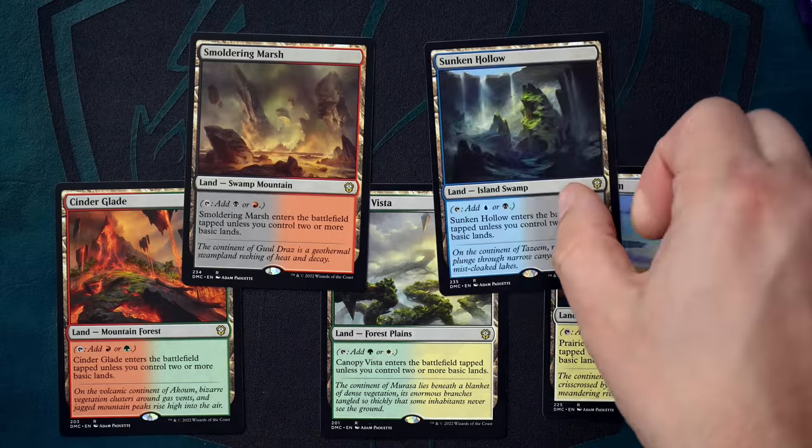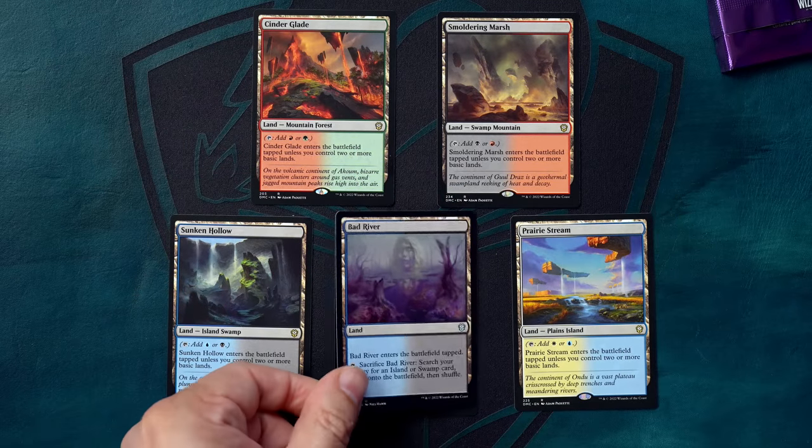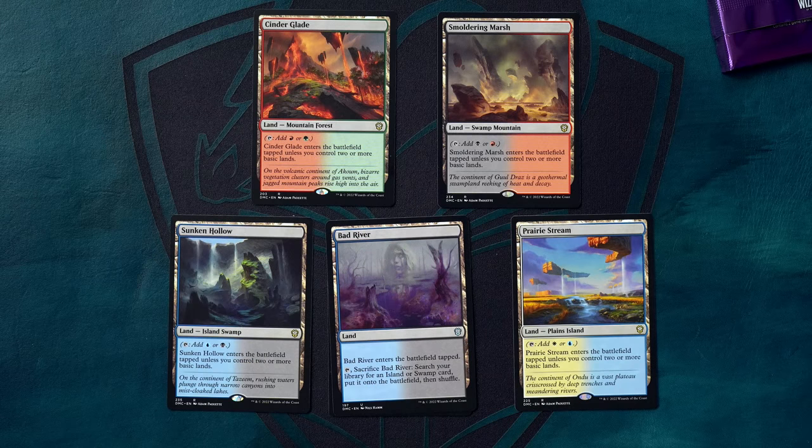The inclusion of Prairie Stream and Smoldering Marsh means that Bad River is effectively a four-color land — the only color it can't fetch in this deck list is green. The Painbow mana base is a reasonable mimic of what you'd build from scratch: slow fetches stand in for regular fetch lands, tango lands substitute for shock lands, and the tri-lands act as triomes.